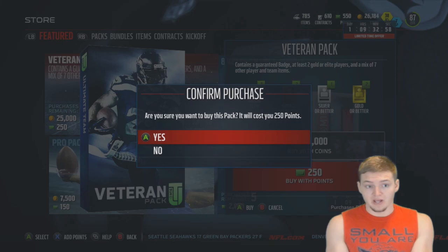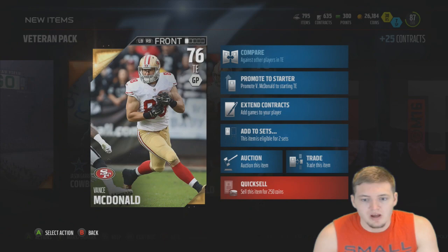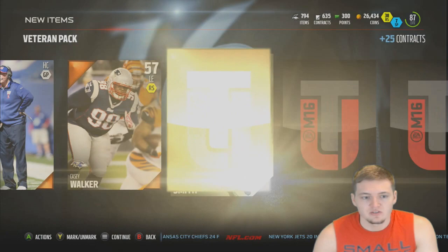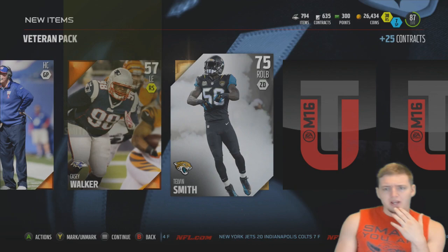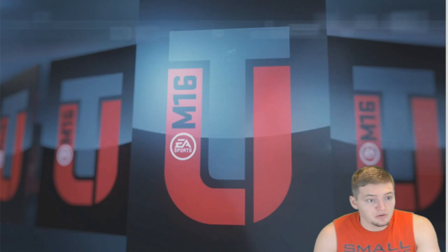Hopefully we can at least get 15K worth of players out of these two veteran packs — we have four chances at a Team of the Week elite player. But it's just tight ends, low overall tight ends that don't go for anything. Why are these packs so bad? Is that seriously the highest rated player I've gotten? Anybody over 75, man? Really?